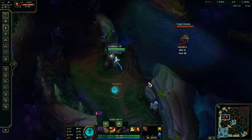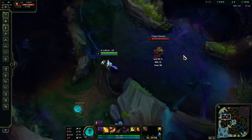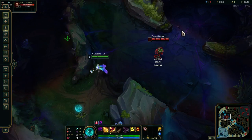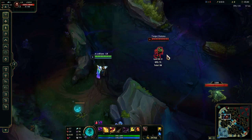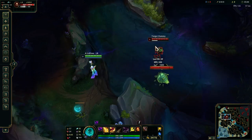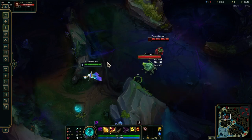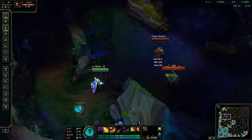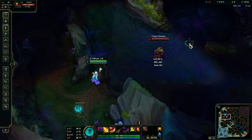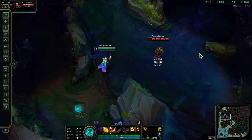At level two you put a point in your Q and you get two more combos. You can do Q, W, auto attack — this is LeBlanc's most basic bread and butter combo that you can do.